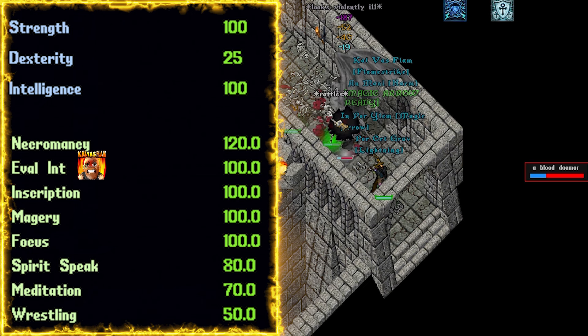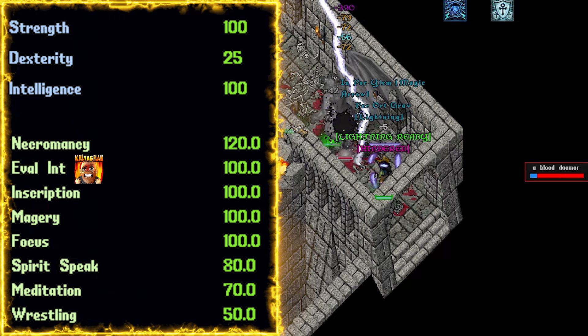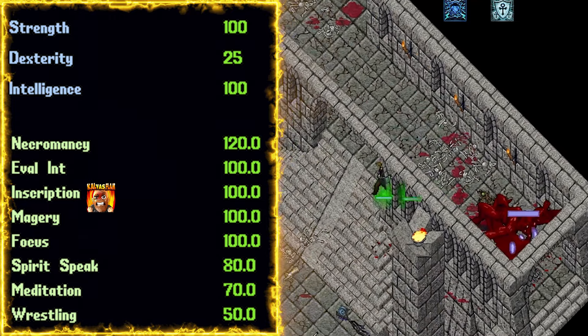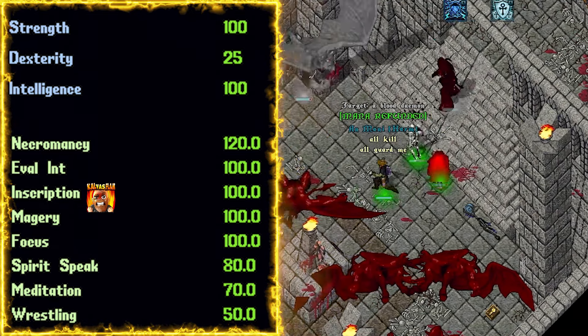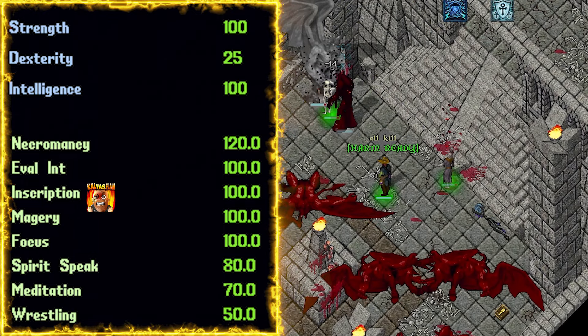Next is eval at 100. Our main damage is spell, so we definitely want 100 eval. Inscription at 100. You're questioning the 100, and this would fluctuate depending on your eldritch level. We need 125 inscription to not consume levels 7 and 8 scrolls. At eldritch tier 10, we get 26 effective inscription and spirit speak.